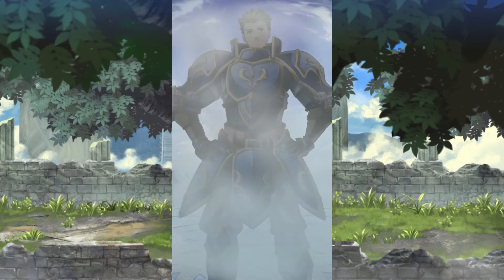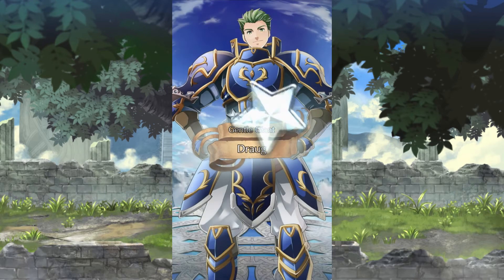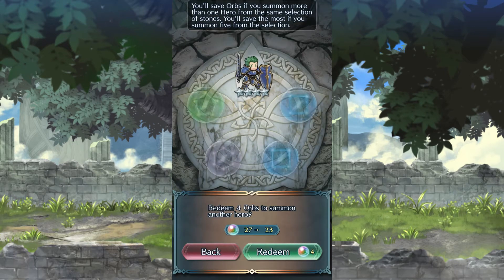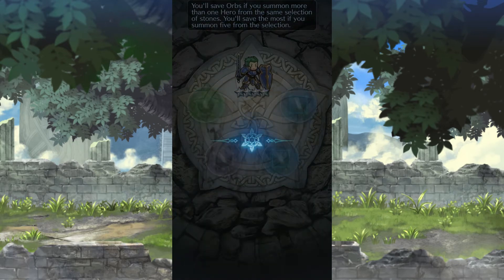We also get a 4-star Drunken Gentle Giant. Alright, so we're down to 27 orbs.